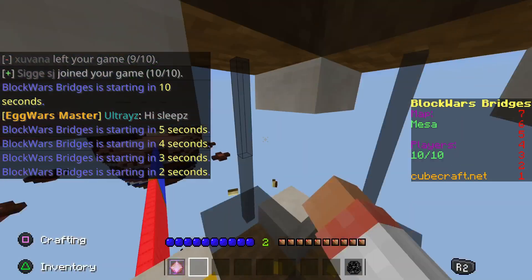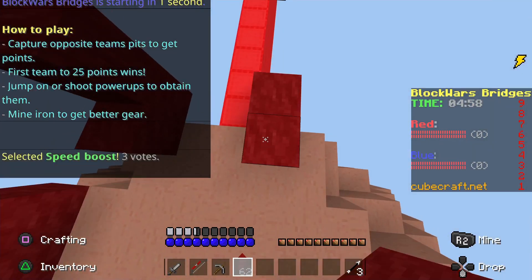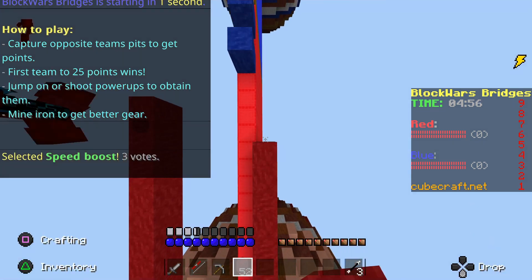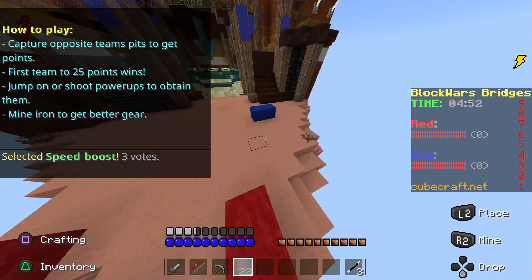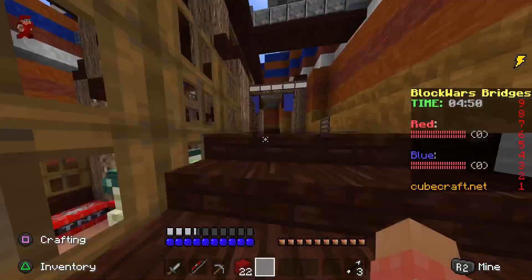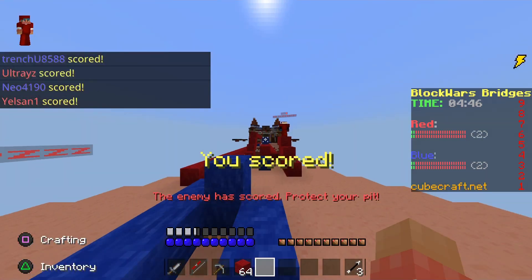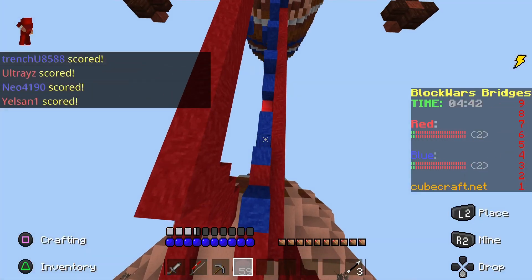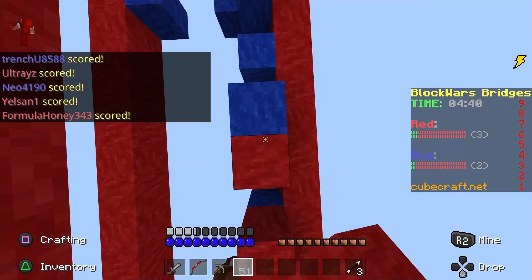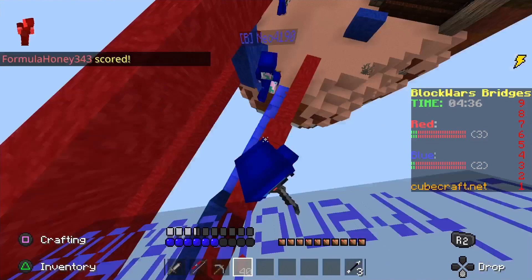We hopped into the first game — let me tell you everything about Block Wars. Basically you have to bridge over to the other island, and once you're there they have a pit, and if you jump in there you can see on the right we get a point. If you get 25 points you win the game, or if the timer on the right goes down to zero, the team with the high score wins.